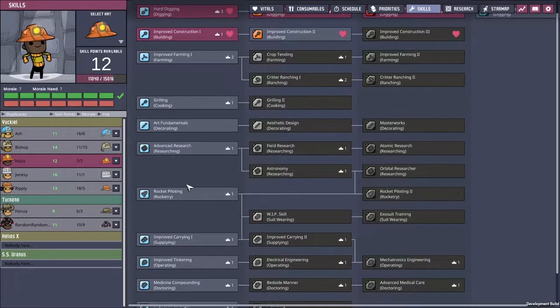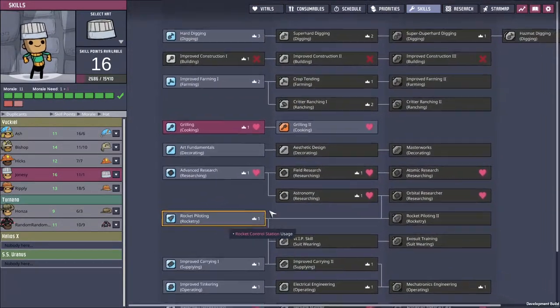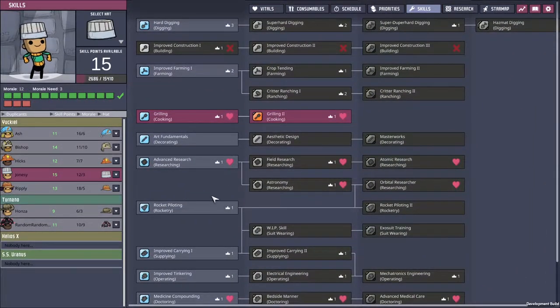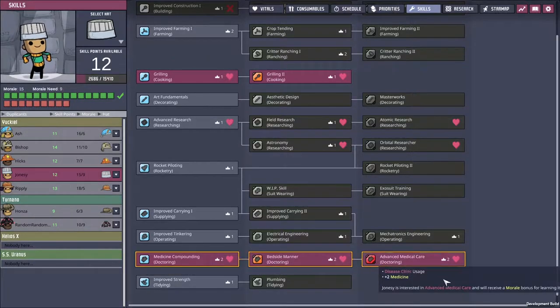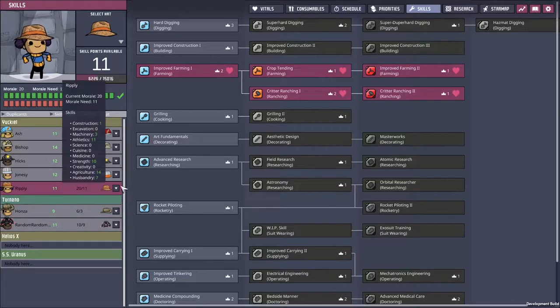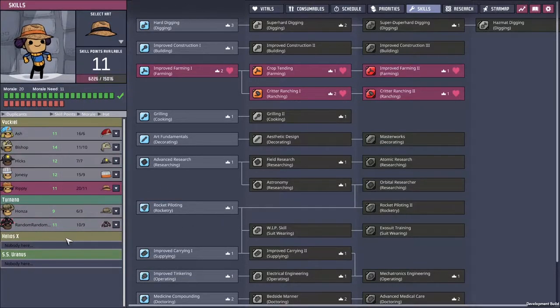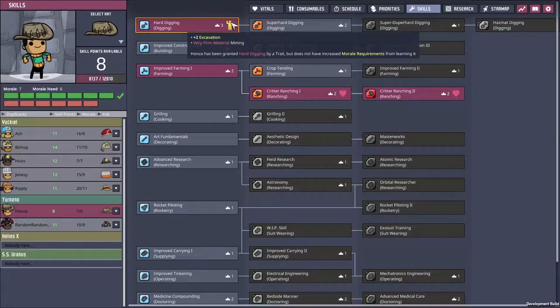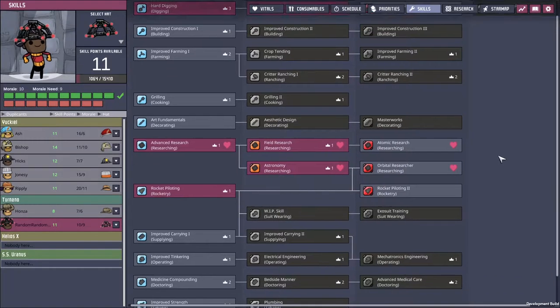Hicks is actually maxed out at the moment, and I really want to give him the rocketry piloting because he's the guy I want to send off to the new planet. Jonesy here loves to do a lot of stuff — so far you're a cook, let's also make you a doctor. Ripley, both improved ranching and farming — but she's mostly a farmer, I think I'm going to go with that. Honza got digging for free — that's cool. I've given him the maxed out ranching.